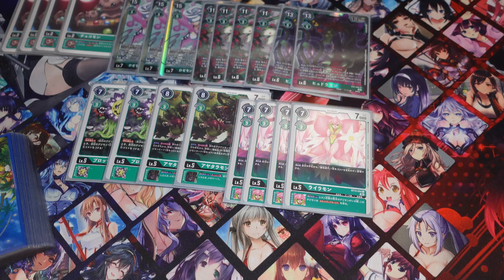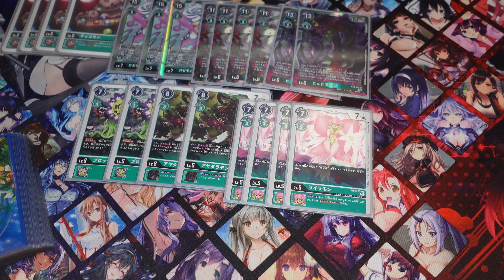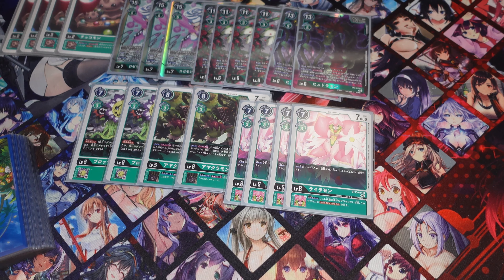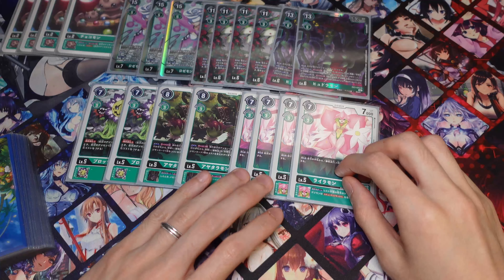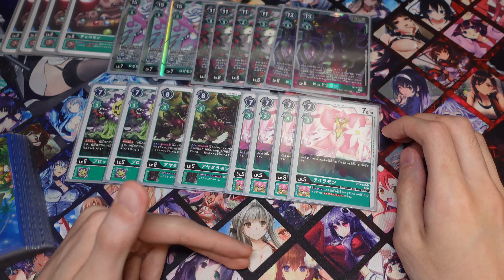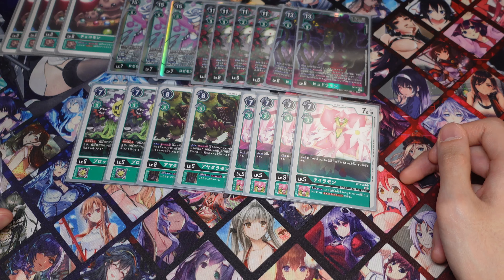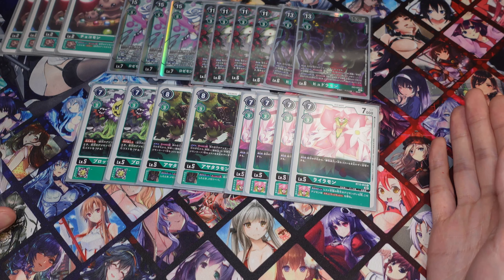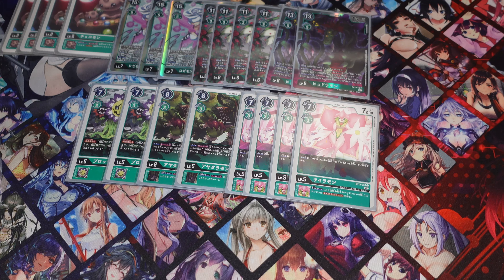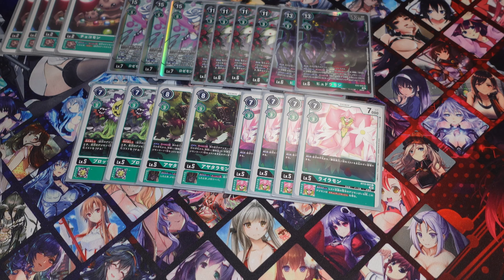Next, we're running four Lilamons. I might bump this down to three and get another Ajatarmon, but I think four is pretty good just because you can get the free Tamer plays so you can go into your Burst Modes a little bit easier. The inherit skill to get extra security checks is also very solid. The good thing about Lilamon is if you already have a Yoshino on the field, you can still play another Yoshino — unlike those level fours that only let you play Tamers if you don't have one on the field already. So you can use this to get a lot of Yoshinos on the field to reduce your costs by a lot.